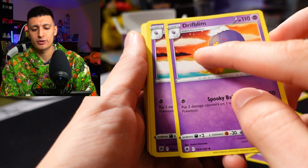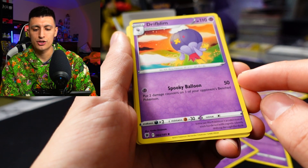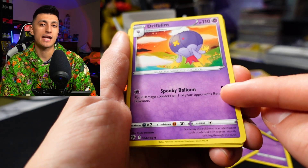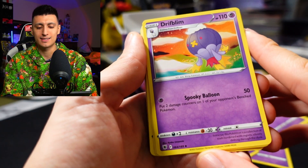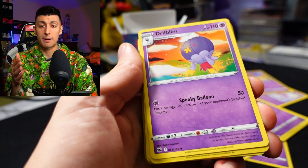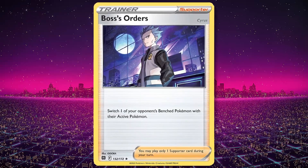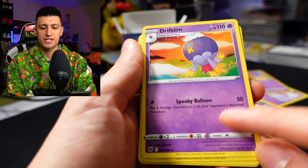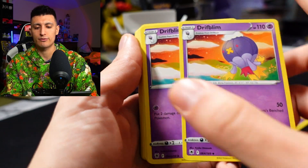Next up, we got Drifblim at two copies. It has the attack Spooky Balloon — one psychic energy — put two damage counters on one of your opponent's benched Pokémon and deal 50 damage to the active. This attack is really, really good. This card is fantastic, especially in a V Battle Deck like this where you don't have cards like Boss's Orders. Drifblim is great late game because it allows you to clean up benched Pokémon that are weakened and softened up from your other attacks.